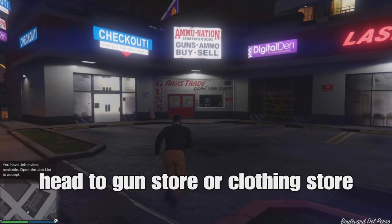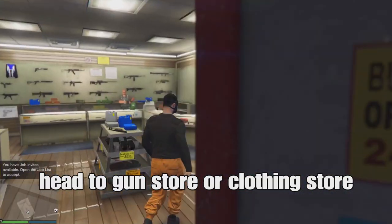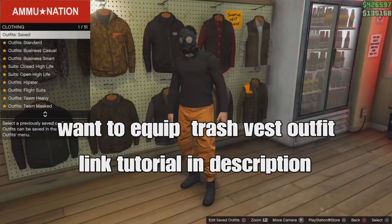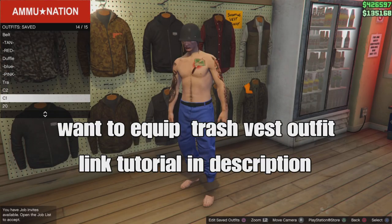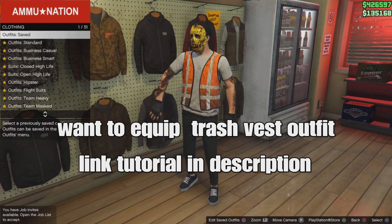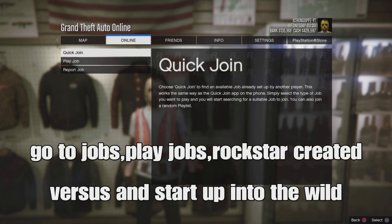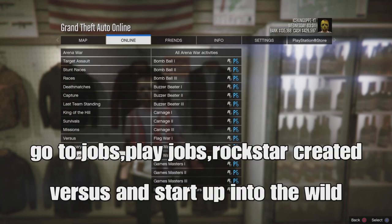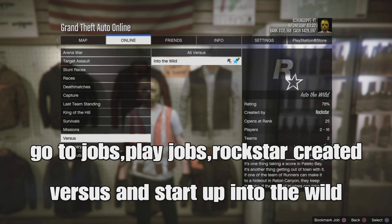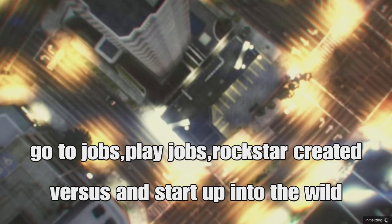Once you respond, head to the clothing store or the gun store. Select and equip the trash vest outfit. I explained earlier how to get the trash vest outfit on male and female — super easy. Then go to jobs, play jobs, contact missions, and start the 'Into the Wild' job. This job is still available right now.